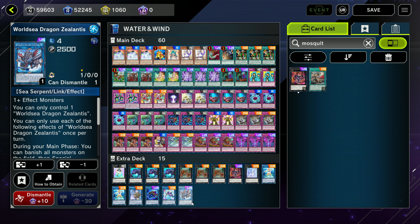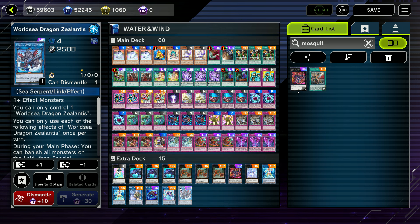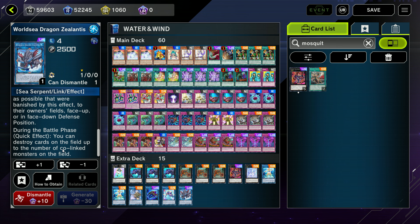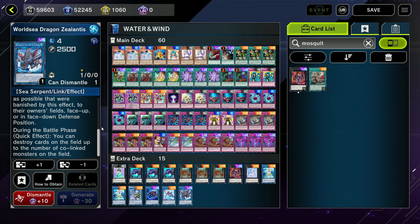We have World Sea Dragon Atlantis, which is an absolute staple — I feel like in all Water decks you're going to have this. You can use it with a single level four monster if you want. Then when you want to absolutely annihilate your opponent, you link this into this, and during the main phase banish a bunch of monsters and summon them back, putting all your opponent's monsters in face-down defense mode and getting all your monsters linked up so you have as many co-linked monsters as possible. Then during the battle phase, destroy cards on the field up to the number that are co-linked. I definitely need more practice making sure I have as many monsters co-linked as possible instead of just in zones that the link arrows point to.